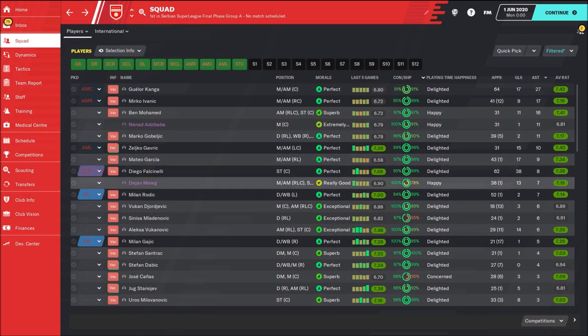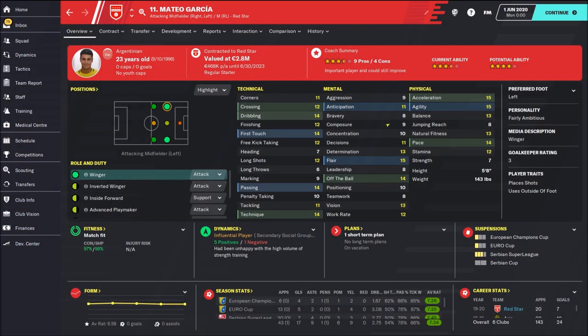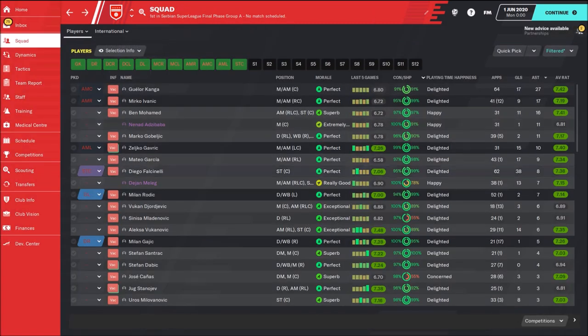We should not forget about players like Marko Gobic with 11 assists. Then there's Mateo Garcia — he's no longer a Red Star Belgrade player; he joined Aris — but I was using him in FM 2020, and he also had a great season with 17 goals and 9 assists.